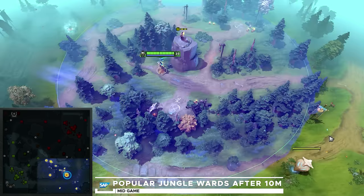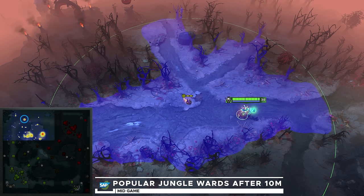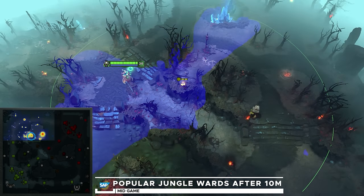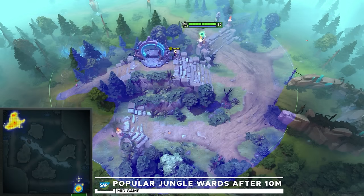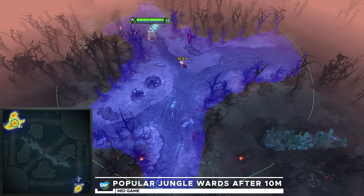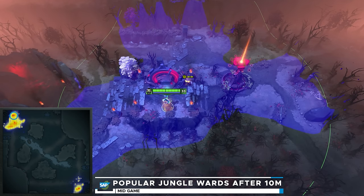SAP has data showing the most popular mid-game wards — here are the most popular wards placed between 10 to 15 minutes in the Radiant jungle, the Dire jungle, and near the twin gate at the bottom and top of the map. With that covered: outer towers taken, Roshan theoretically secured — what's the next step?